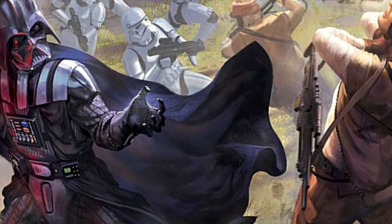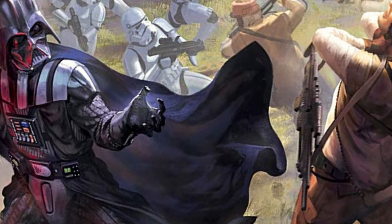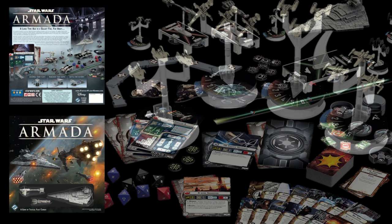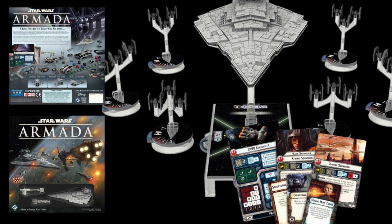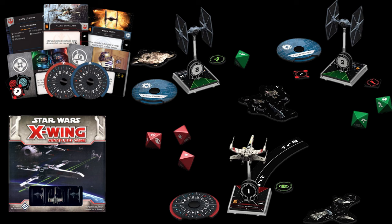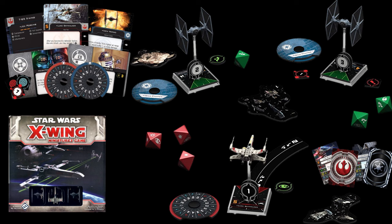Star Wars: Armada is a miniature battle game where you experience the drama of the Galactic Civil War on a whole new scale, with Rebel and Imperial fleets fighting for the fate of the galaxy in epic space battles. Star Wars: X-Wing Miniature Game is a tactical combat game where players control Rebel X-wings and Imperial fighters facing off in fast-paced space combat driven by dice, cards, and tiles.